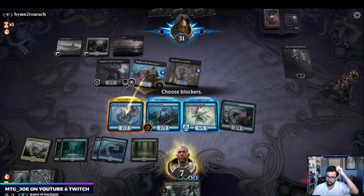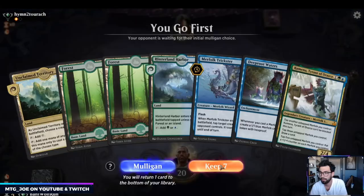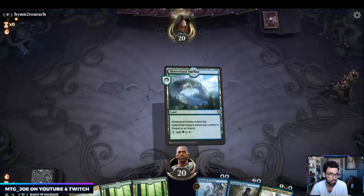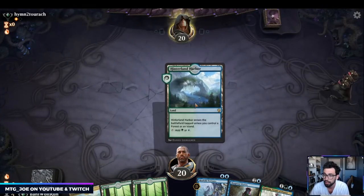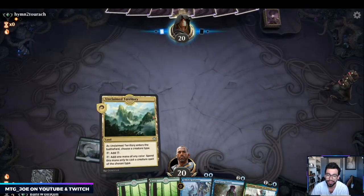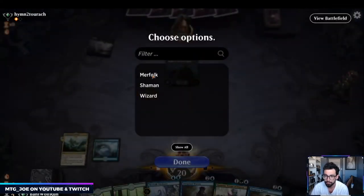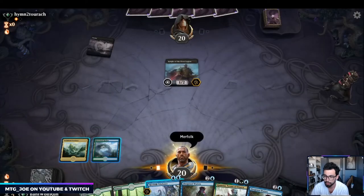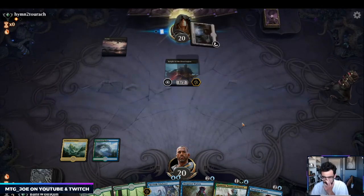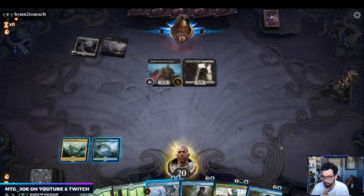I'm going to block like this — this one can be unblockable and draw me a card, try to get a bit closer. Sorry about that for those tuning in — my computer decided now was the best time to install an update and force restarted itself. So we lost that game on timeout, but the opponent pretty much had us. We're just going to play and pass the turn, see if they attack in — we might be able to ambush-viper this. They don't attack.